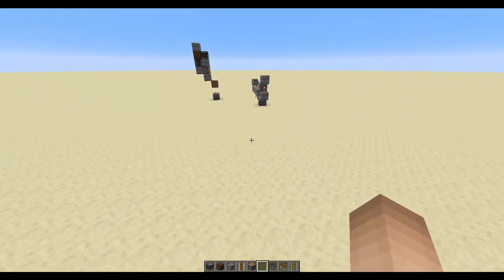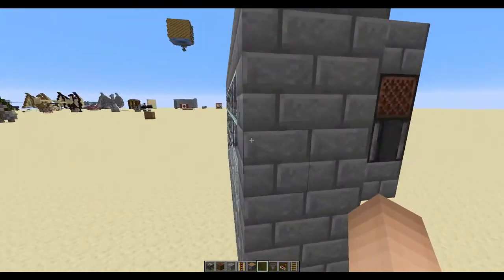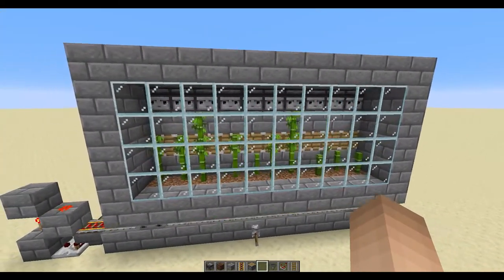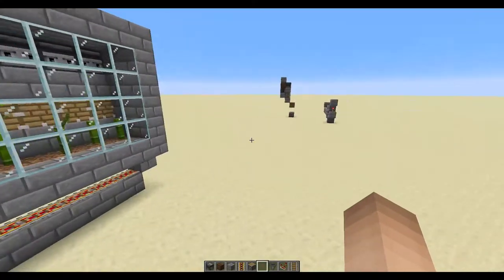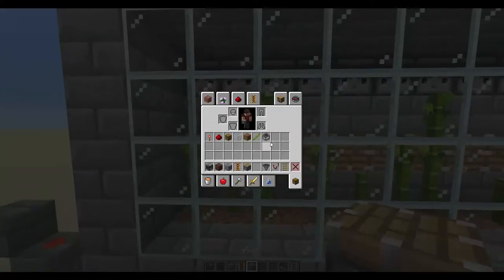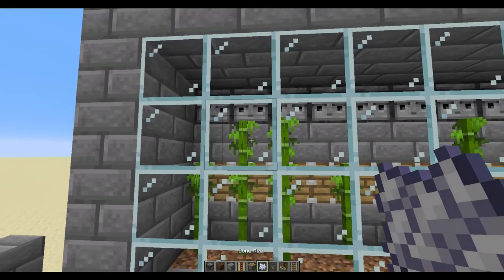It's not the quickest because you could use hopper minecarts, but this farm — I've built it in a survival world and it's pretty easy. I've built this exact same one with 10 of those units. I just want to show you that it doesn't trigger the one next to it.